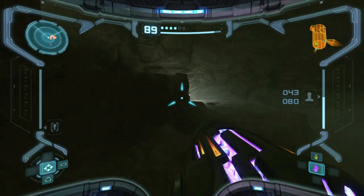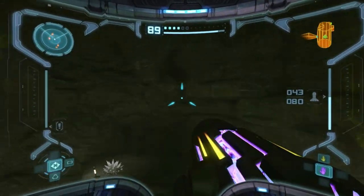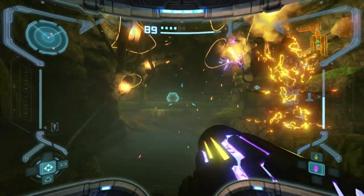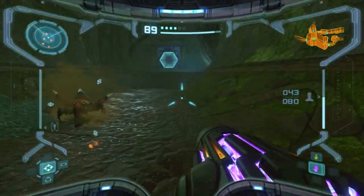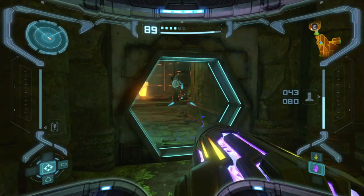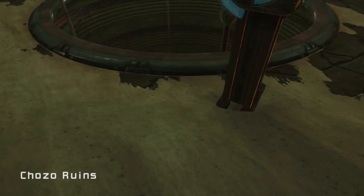I ended up getting missile expansions here but I could have gotten the energy tank if I went the other way — and I know I could still go that way now but it's a huge waste of time going to multiple places with backtracking when you don't really have to. All we're doing here is going this way, we can ignore these beetles, and then this should be Chozo Ruins west — yes! Perfect. Now we're finally where we want to be.